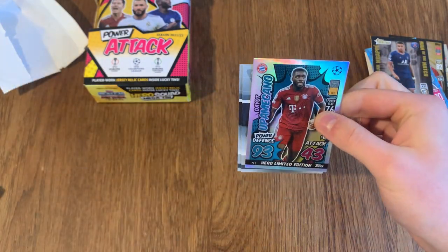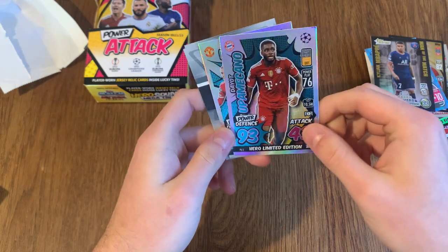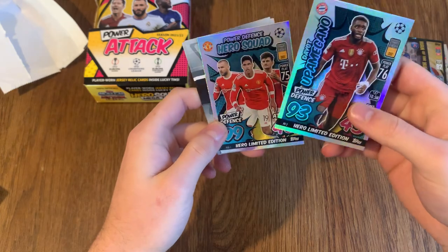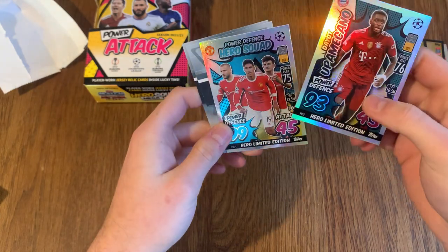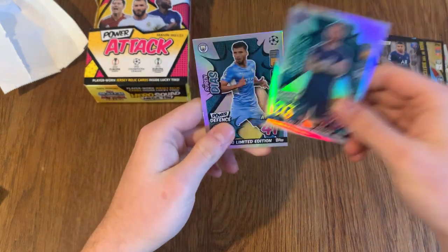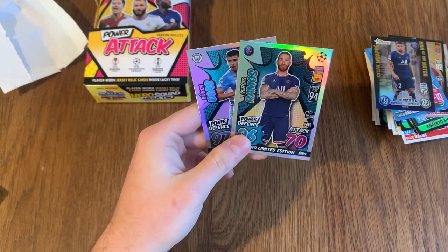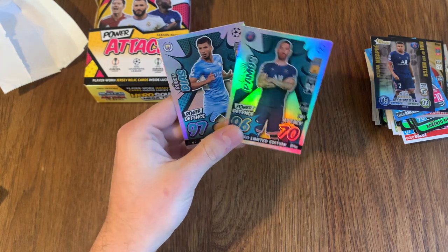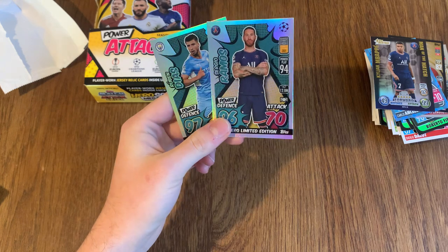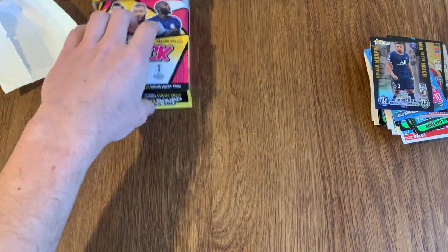We've got Upamin Kano, Hero Limited Edition. I love the design — there's like the bubbly writing. And the Hero Squad's Power Defense. The two cards are going to be Ramos and Diaz. These are the four you get in the subset. It looks really cool — Hero Limited Edition cards.